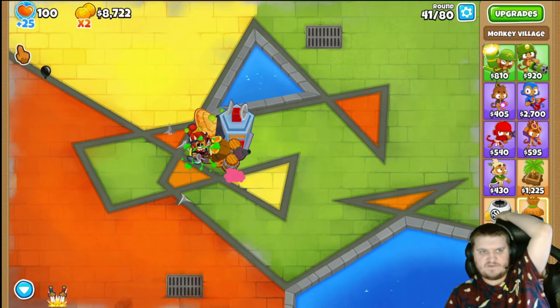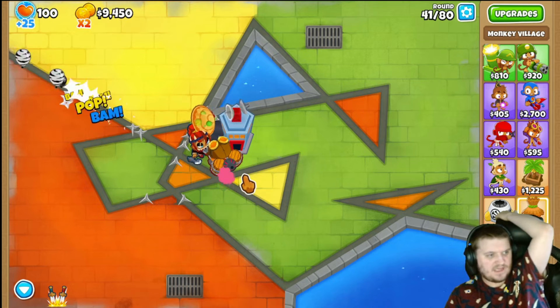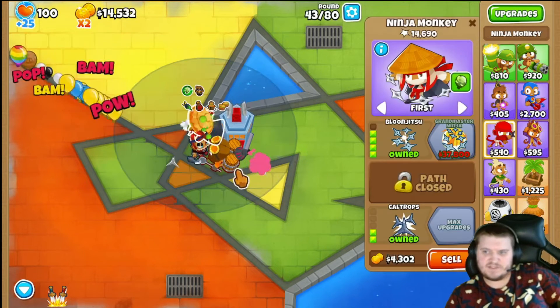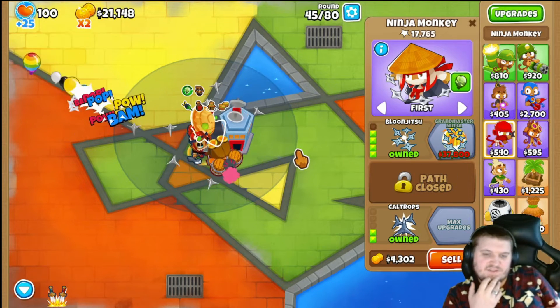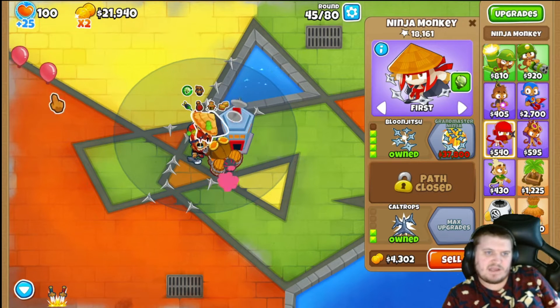Look at this — it went from here to here, and that was the mob with the Double HP. That says a lot about how strong this combo actually is together. Now we are saving up for this one at 37,800, so this will take a little while. You can see this strategy is killing absolutely everything.